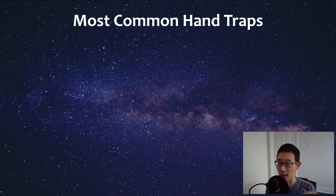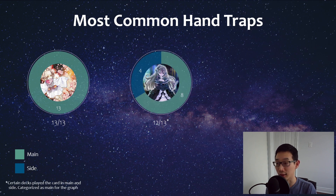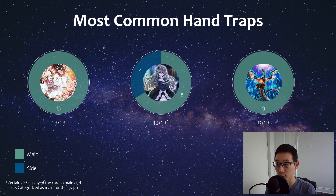Now let's cover the most played hand traps. Number one is Ash Blossom — not surprising, it's the most played hand trap in any deck. It's also a Fire attribute, which is relevant for Vanquish Soul since most of their monsters have additional effects when you reveal a Fire monster. Ghost Belle was another popular one — it's also Earth, which is relevant since many Vanquish Soul effects involve revealing an Earth attribute monster. Imperm is also very popular, not surprising — most decks play it, and it plays around Talents, which is a very popular card right now.